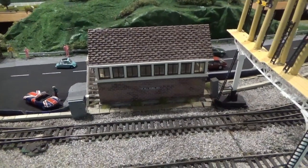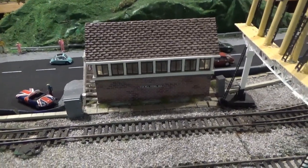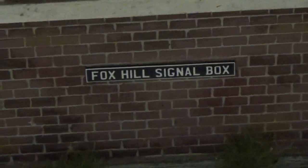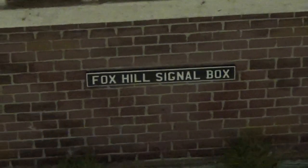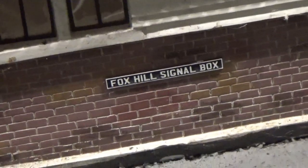The signal box has now got some name plates. Scale Model Scenery do name plates for signal boxes where you can choose the name of the signal box you want and they make it for you. My layout is called Foxhill Junction, the station is called Foxhill, and so appropriately the signal box is called Foxhill Signal Box. The detail on the name plate is fantastic - it has a black background with white text and the detail is superb. I've added the name plates on both sides of the signal box. I really do recommend getting these for your signal boxes.